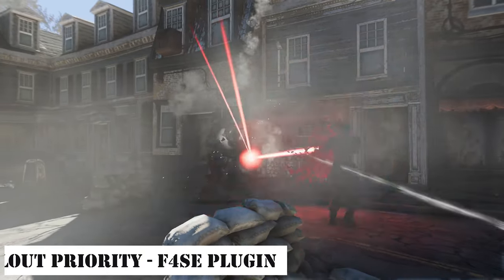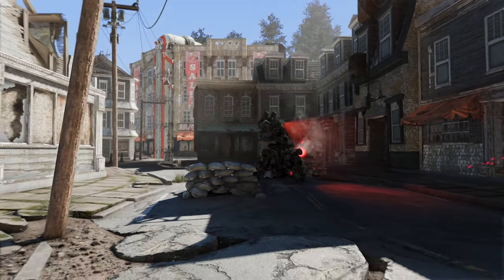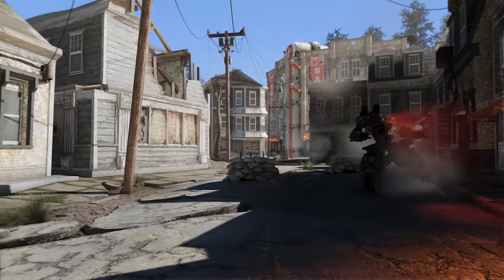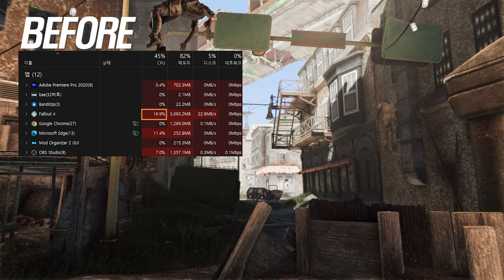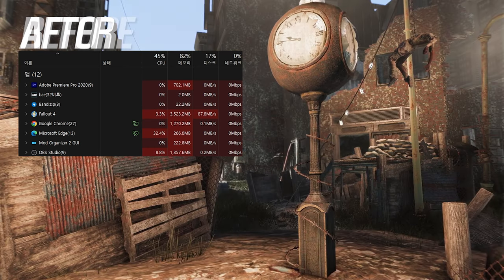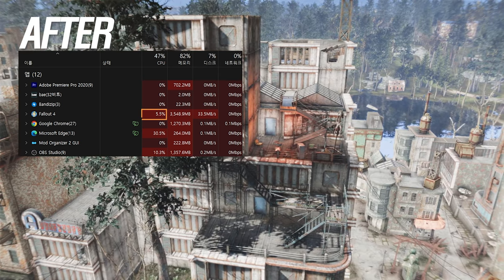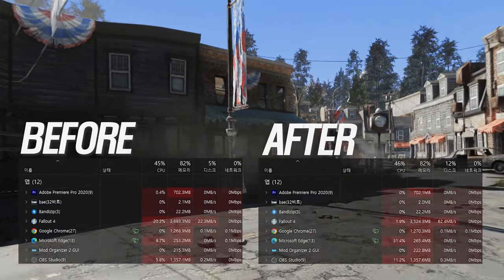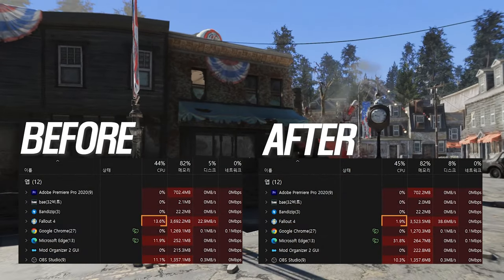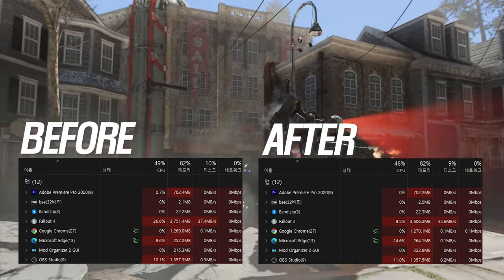Next, we have the Fallout Priority F4SE plugin. This plugin automatically sets the game process priority of Fallout 4 to high. By using this plugin, it forcibly allocates most of the CPU to Fallout 4, preventing interruptions caused by other processes. It achieves this by calling WinAPI SetPriorityClass in the F4SE plugin DLL main. It's easy to install and configure, and it can contribute to improving the performance of your Fallout 4.